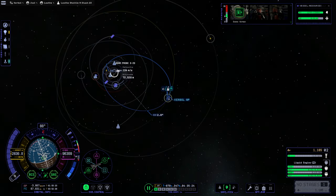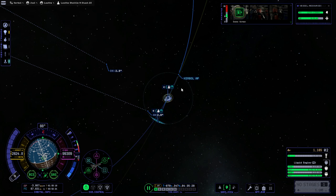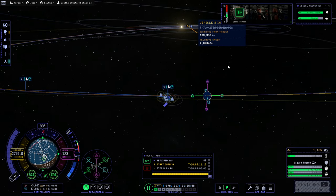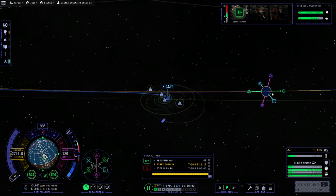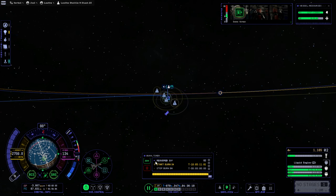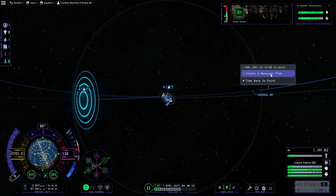It seems like we've gone past, though. Let's see how much it would cost to do a correction outside Jool's SOI. I don't know if that is outside Jool's SOI. 10 days — not 10 hours, 10 days. I don't think we're actually leaving Jool in 10 days. Maybe that's many years. Let's not do that. 61 days, fine.